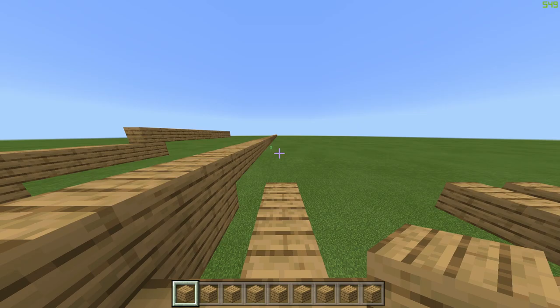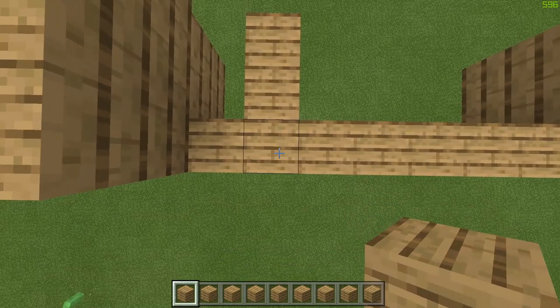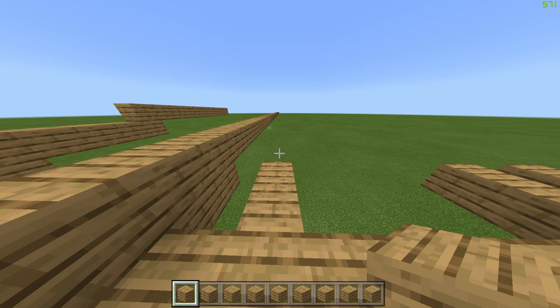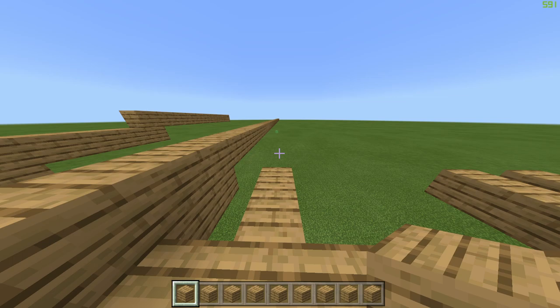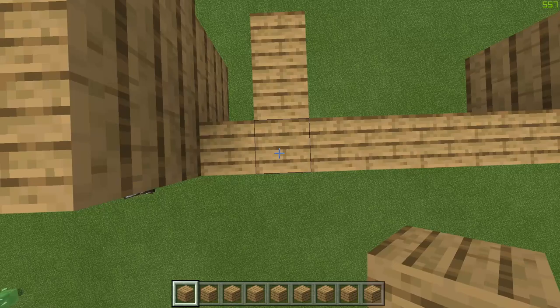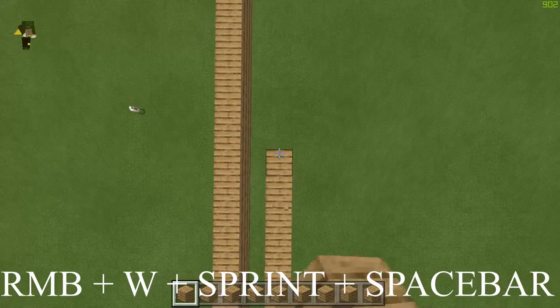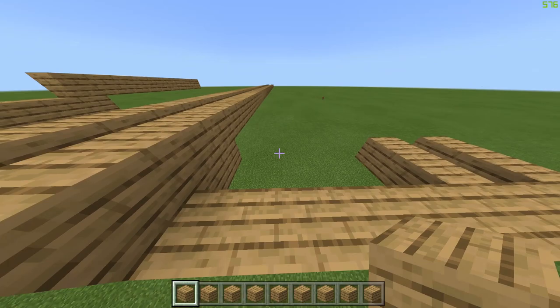I'm gonna do this bridge one more time but this time with some keybinds to show you exactly what buttons I'm pressing. I am using the default keybinds such as WASD, left mouse button to attack, and right mouse button for building. The only thing I have changed is my run key is shift instead of ctrl, so when you see shift on the screen it actually means run. And there you go, it's as easy as that.